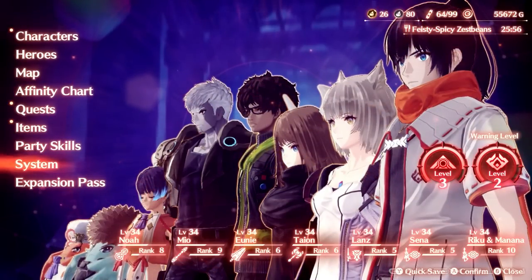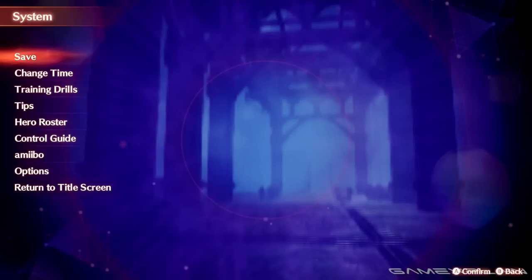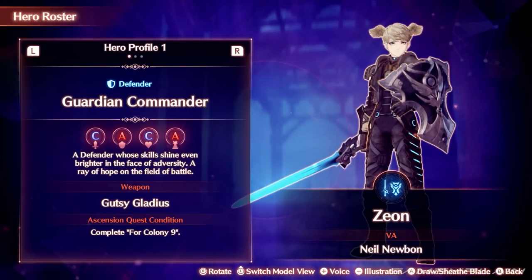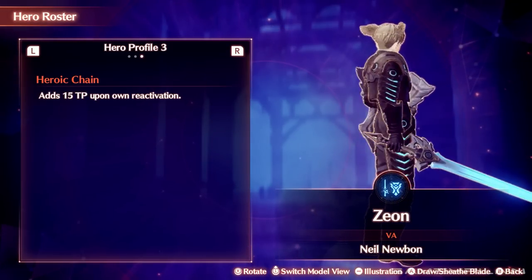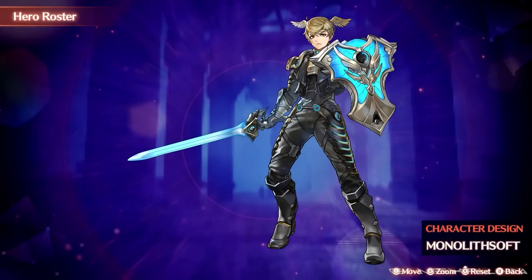Check your hero roster, found in the settings menu. Some very helpful info can be found here, including a breakdown of each hero's class, weapons, strengths, and weaknesses, all of their skills and arts, their chain attack bonus, their voice actor, some voice clips, and even their illustration and more.